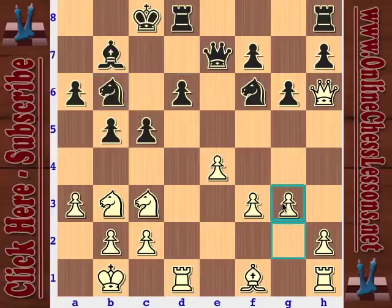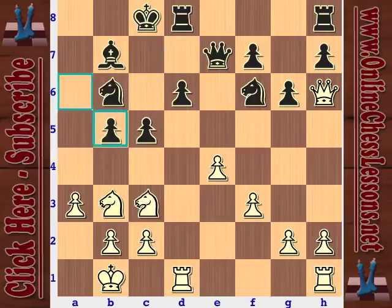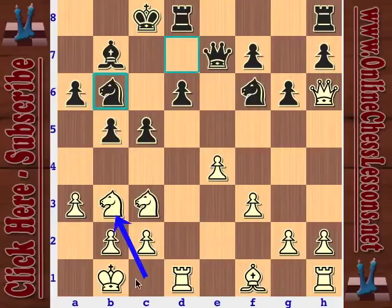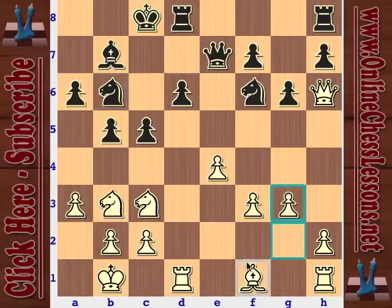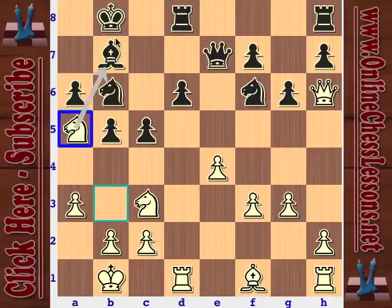After knight b6, we see g3 — a pretty interesting idea. The bishop doesn't have much of a future on its current diagonal and probably won't end up sacrificing on b5. Kasparov has already transferred a knight to the queenside, and now with g3 he's getting ready to put his bishop on a nice square as well — jamming it right at black's king. Black moves the king, and white plays knight a5.